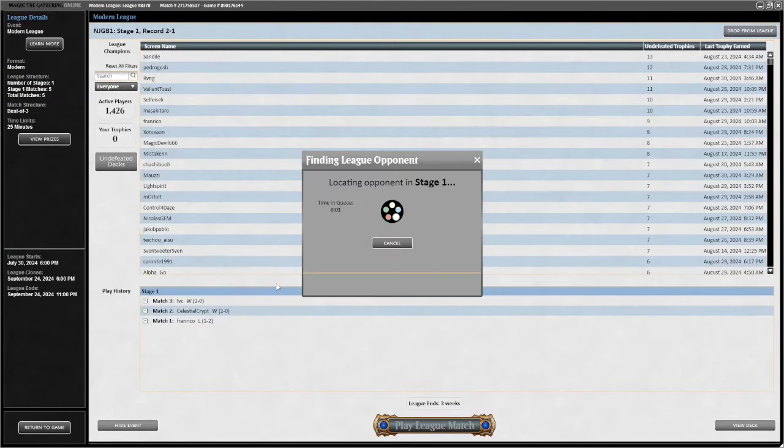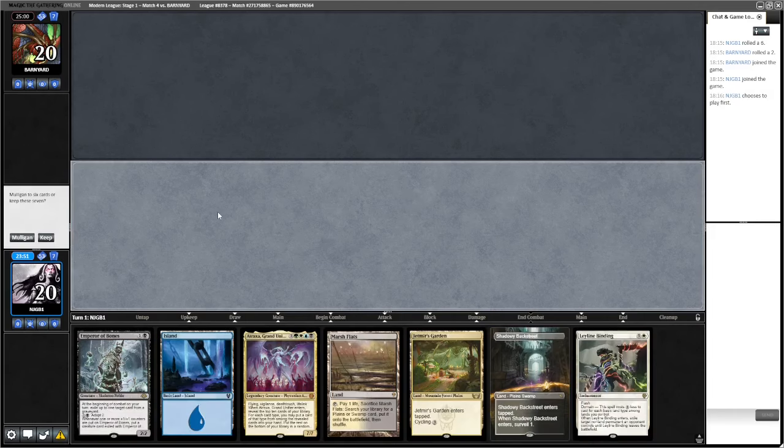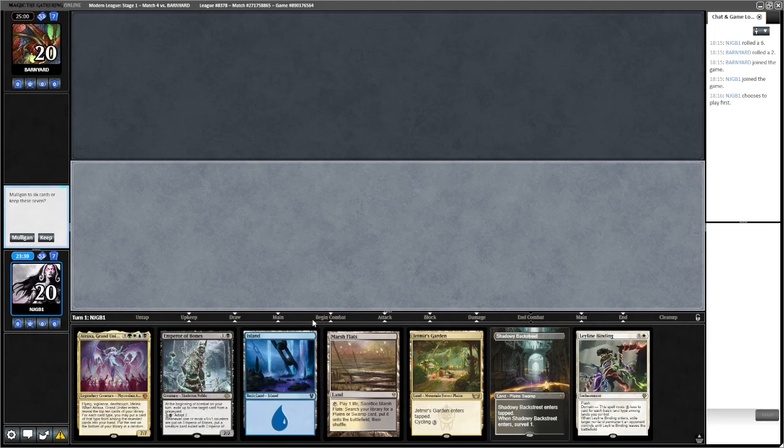Just doing something unfair. Not running any Psychic Frogs in this list — it's a bit more all-in. We do have six reanimation targets which is nice. Moving on to round four — on the play. This hand I don't think is good enough: we've got a lot of lands. We can look for it; we do have two parts of the combo. I'll keep it for science.